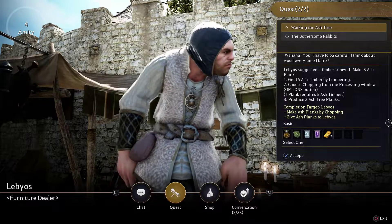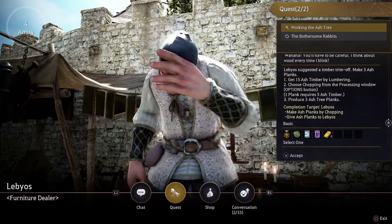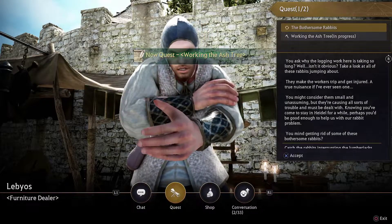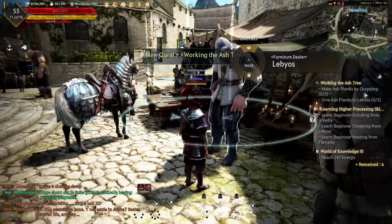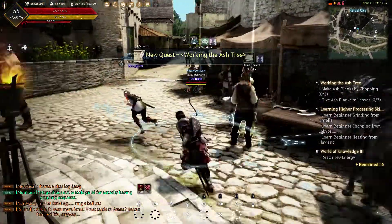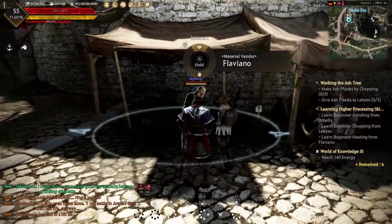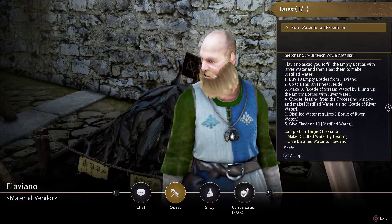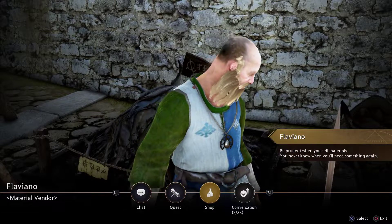The first one we're going to look at is for Labios, the furniture dealer, and this will unlock the ability to craft plywood. What you need to do is cut down some ash trees, which are located all around the city of Heidel — just literally run around the area and you can cut them down. You will need an axe for this, and you can purchase one from the material vendor who's literally two people down.